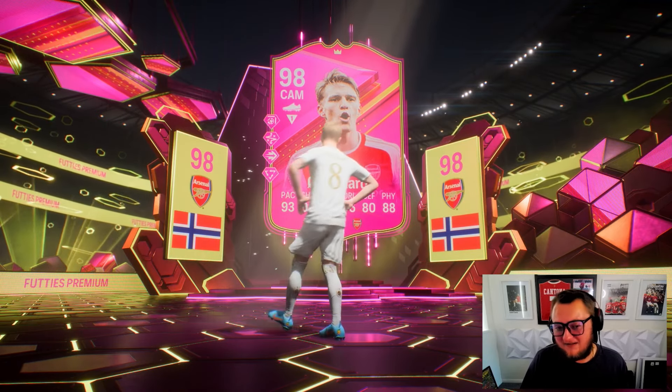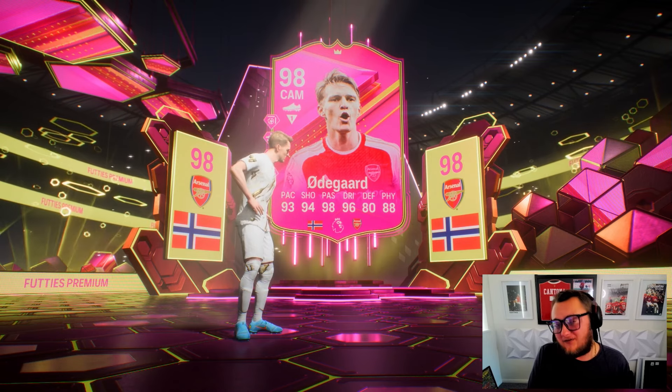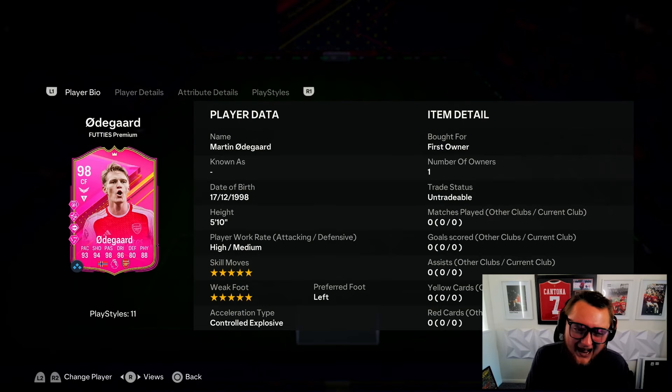Martin Ødegaard has got a 98-rated card - let's put him into a team and review him. This card is absolutely bonkers from top to bottom. From the SBC price, he's really really expensive - five star, five star, five foot ten, high/medium work rates.